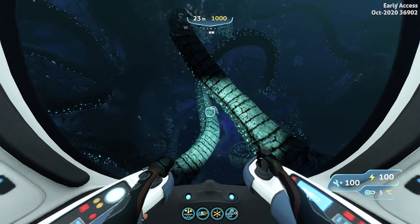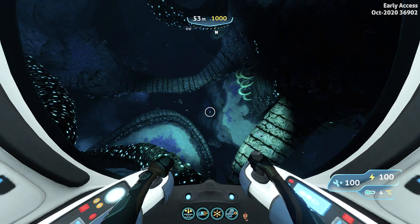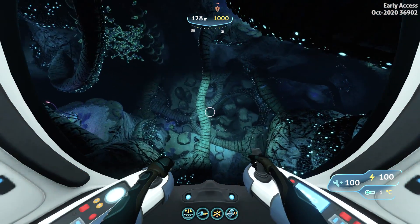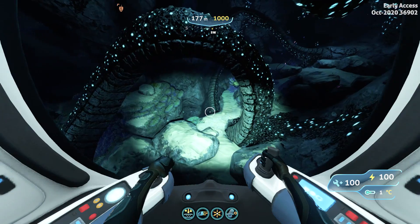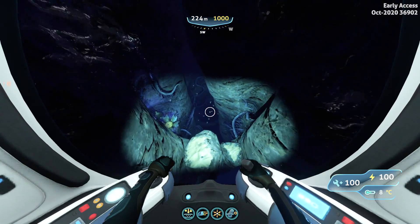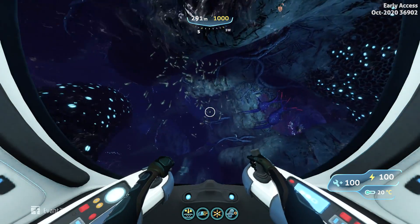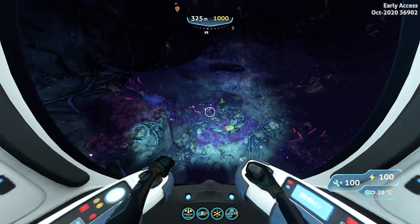We have made our way back to the twisty bridges. What we want to do now is submerge really deep and look for a crevice that leads downwards. We are reaching the bottom of the shallow twisty bridges — we should be looking for a hole somewhere in this area. You will drop down all the way to the bottom. This actually leads very, very deep — this is why it's called the deep twisty bridges. You will also encounter squid sharks around this area, which are kind of dangerous, so you should try to avoid them as much as possible.